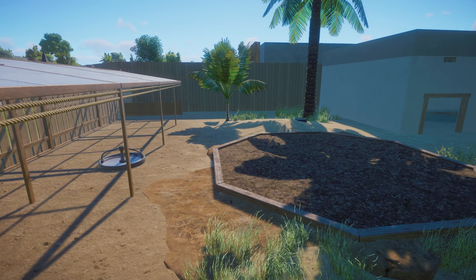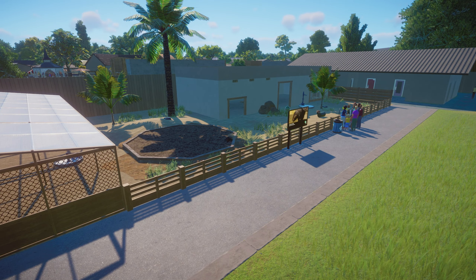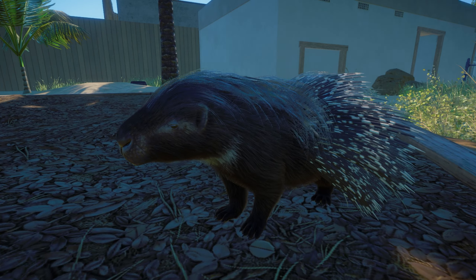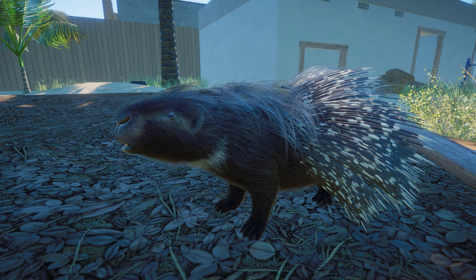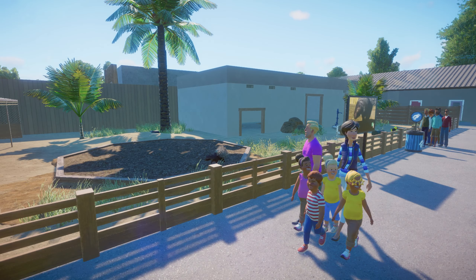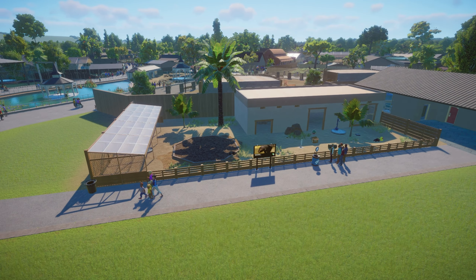About the only thing missing from this habitat is an underground burrow, and that again is an issue with having a franchise zoo. I don't have underground burrows because guests will complain when they can't see the animals, and we still have to make a profit here otherwise the whole endeavor will eventually fail. Overall I'm very happy with this enclosure — one of the easiest I've ever made.